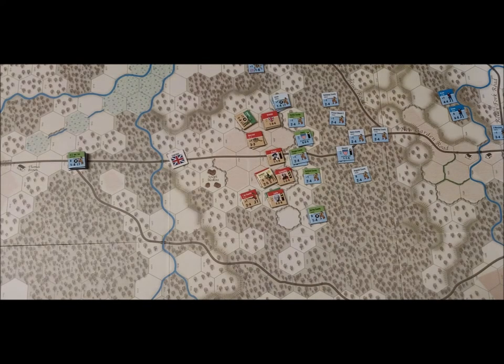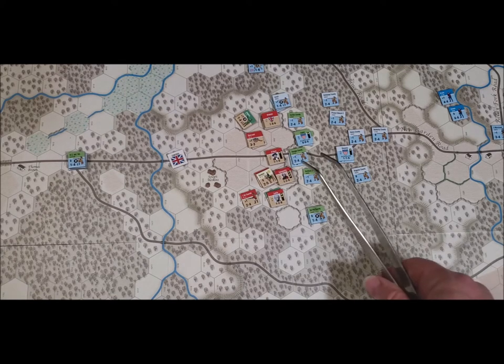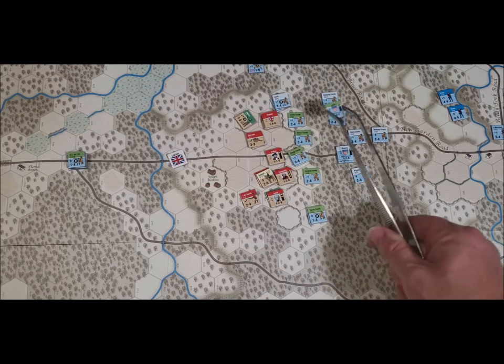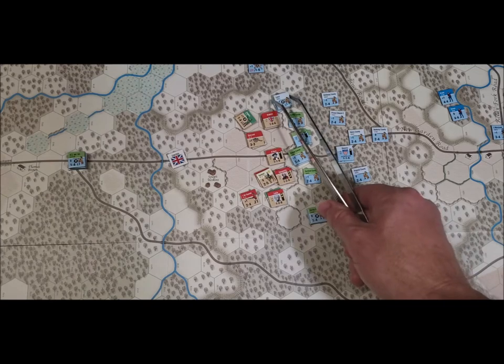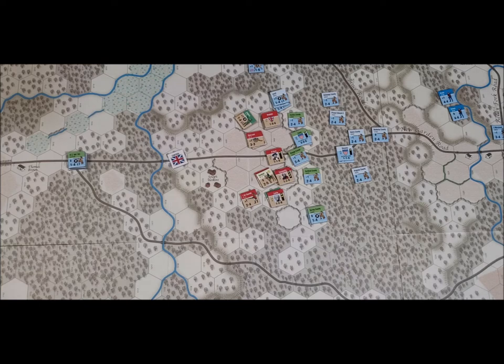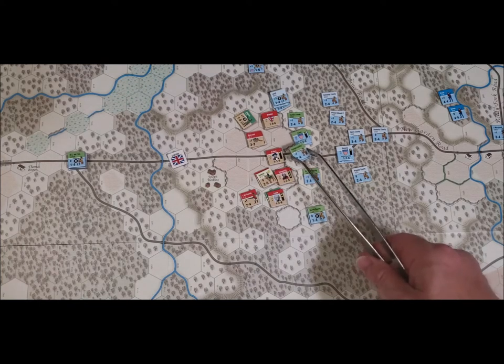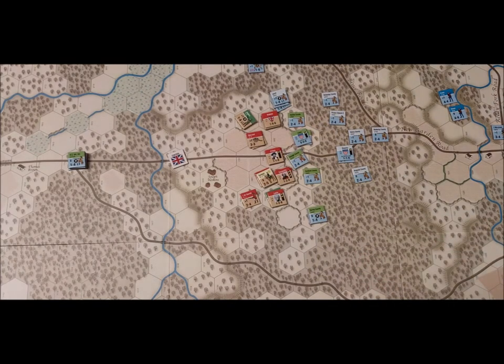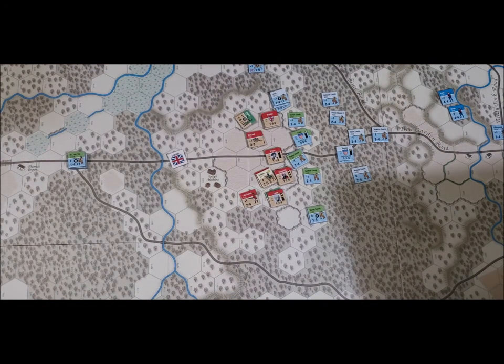Rally phase — nobody has to rally. Defensive artillery phase. The Continentals have some artillery right here — yes, they have artillery there. I think that is the only artillery they have. Strength one, plus one.